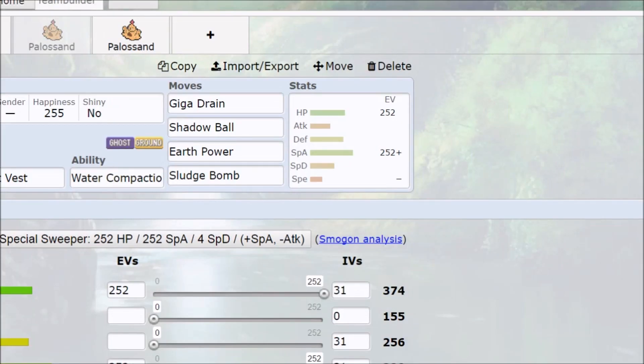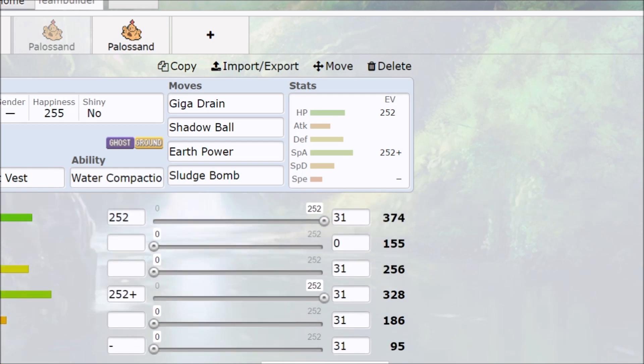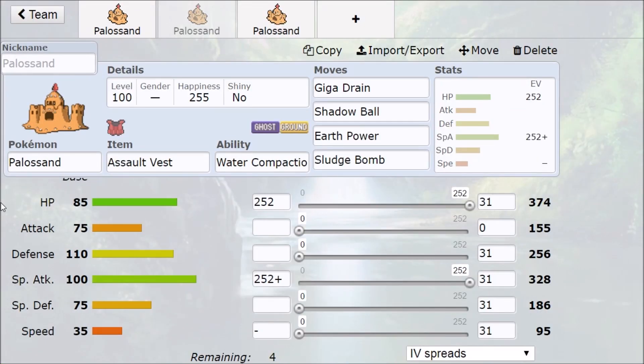So there we go, guys. Palossand got a little more complex than I thought. You can run just offenses, you can run a little bit of sustain, bulk, setup — it actually has a lot of freedom to do, and then it becomes surprisingly powerful for it. Now it's still very susceptible to getting blown up because it's not the tankiest Pokemon we've ever seen, especially for some of the other things in the seventh generation. It's better than I thought. I don't like its design, so I'm just going to end it here. Thank you very much for watching. Have a nice day.